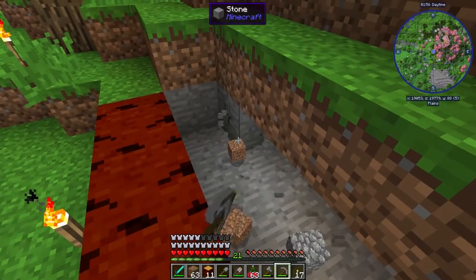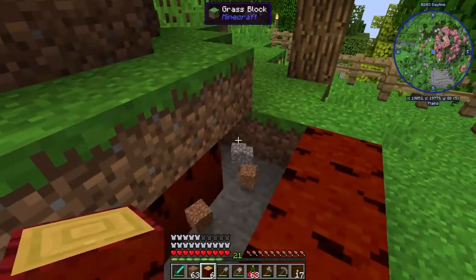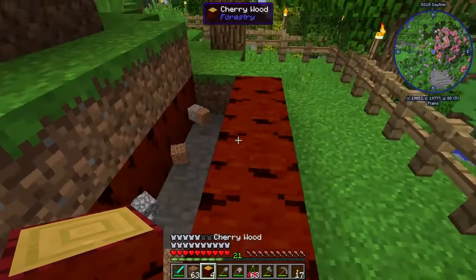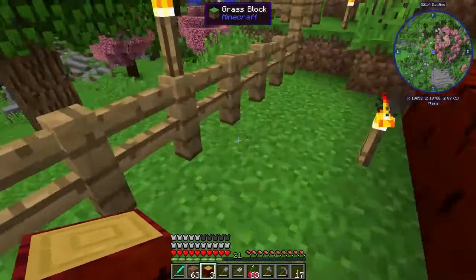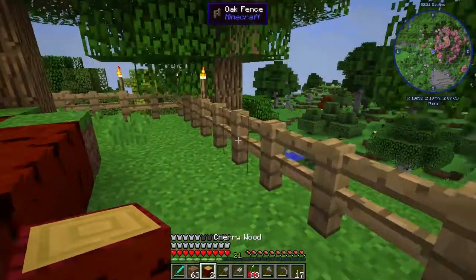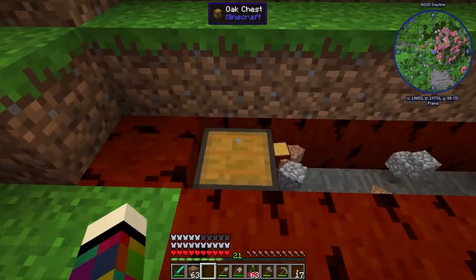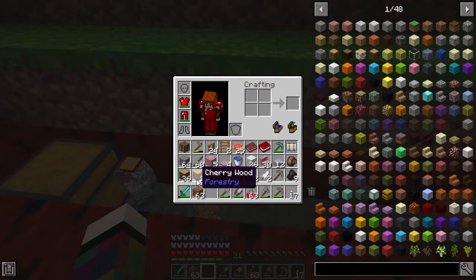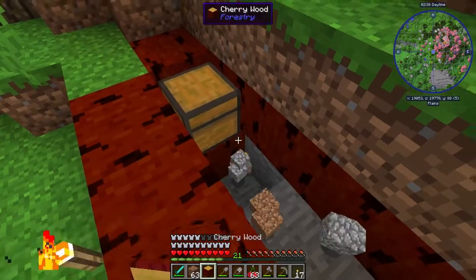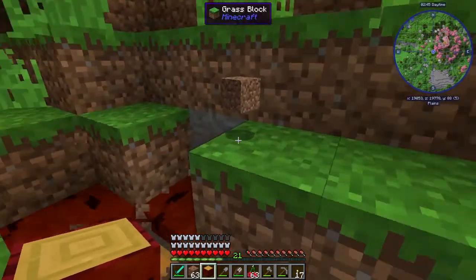It'd be nice if we could cover that up. Hopefully we're not going to need this many graves, but you just don't know - got to be prepared. There we are, that looks really good. We have our cemetery! Now we can put a chest in - let's get some more of this wood. There we go, that's it! That looks really good - quite pleased with that. Let's go for a modernistic looking cemetery.